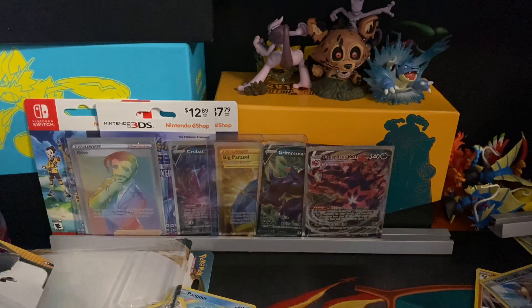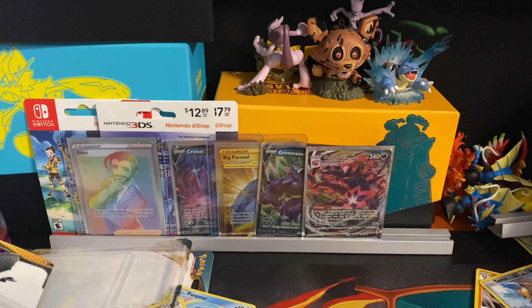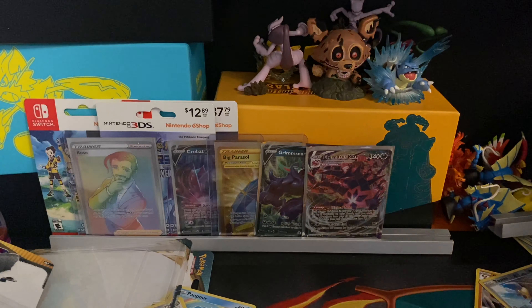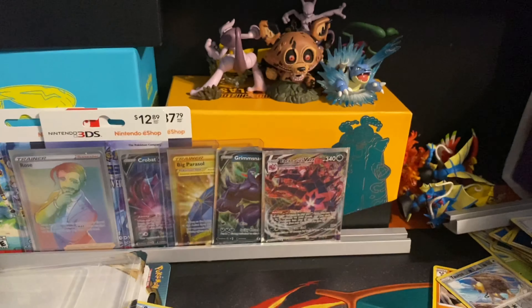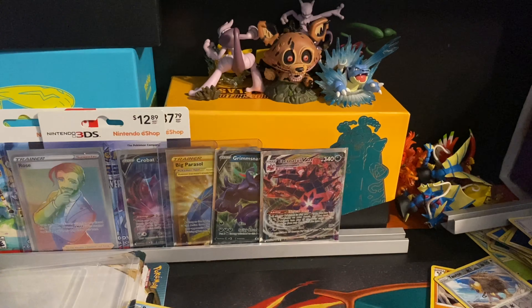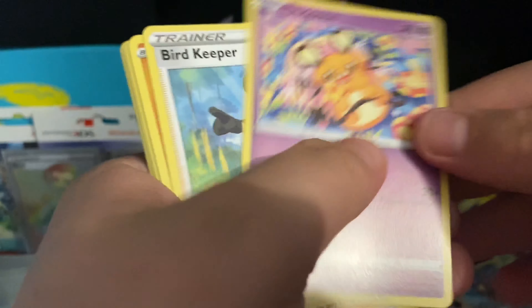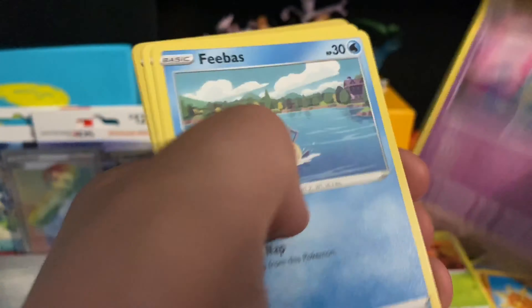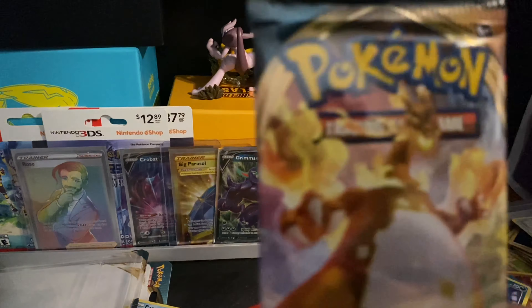So we opened nine each, that equals 18 packs. You opened six, I opened five — so I'll open four more and you'll open three more. That'll equal nine each, 18 packs total. That seems pretty good so far. So yeah guys, Darkness Ablaze came out — when we filmed this video we just thought, hey let's go to our local game shop and pick up a few. We did and the end result is pretty fantastic. Look what we've gotten so far — we got Chairman Rose, Crobat V, Big Parasol, Grimmsnarl, and Eternatus V-Max.